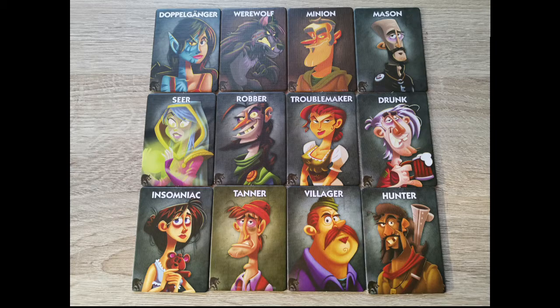The Robber: at night, the Robber may choose to rob a card from another player, placing the Robber card where the other card was, and looks at their new card only. The player who receives the Robber card is on the village team. The Robber is on the team of the card they take, but does not have to perform the new role's action — so if no action is taken, the Robber is also on the village team.